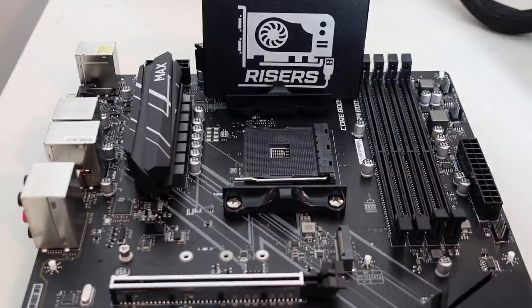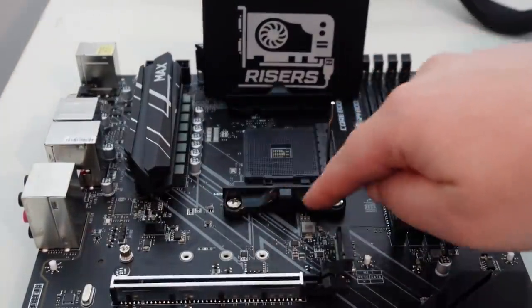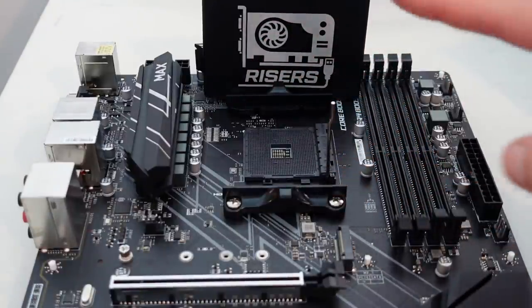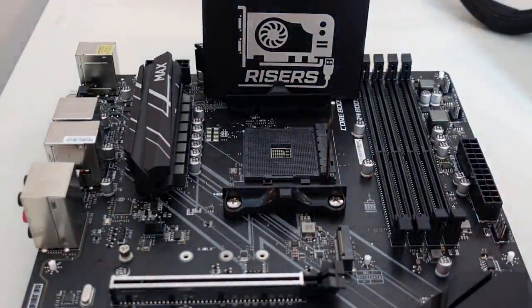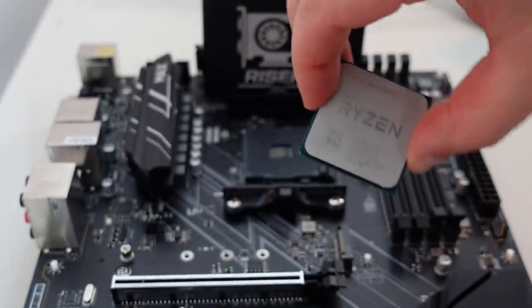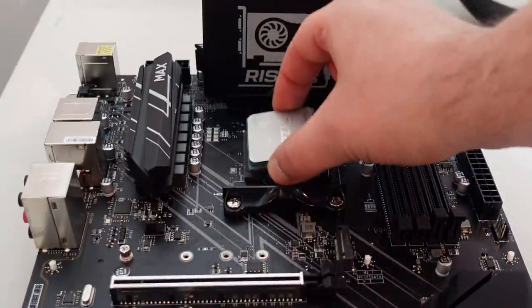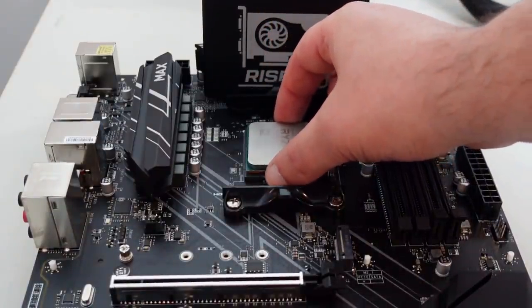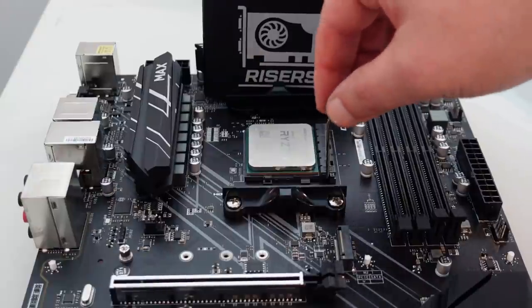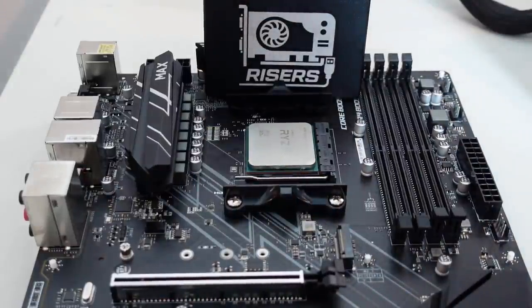Alright, step one: undo this little lock clamp. All screws were tightened beforehand, so we're all good. Here is our chip — bottom left corner you'll see a little mark, and there's a little white spot on your motherboard down there that you need to line up. Just plop it in; it's pretty simple. It fell right in — give it a little wiggle and you can feel it settle into the groove. Clamp it down and the CPU is installed.